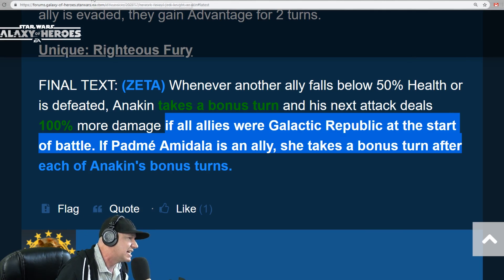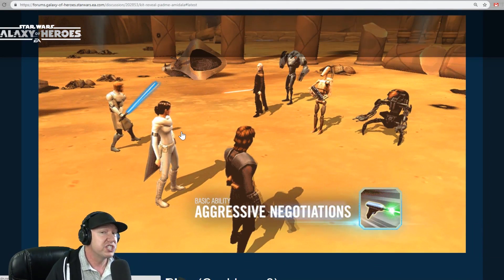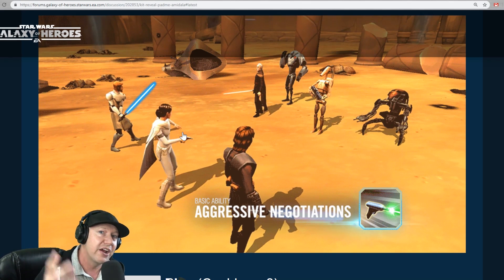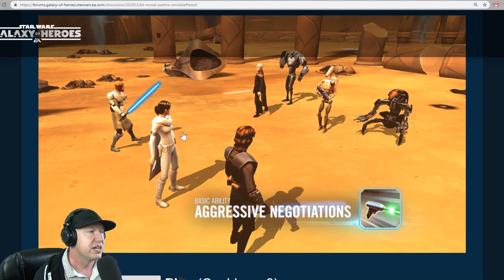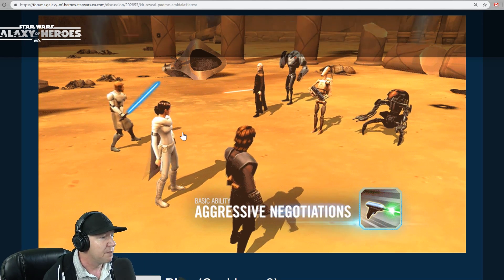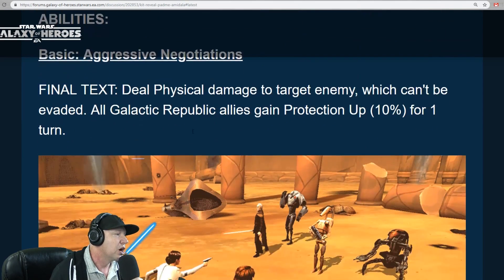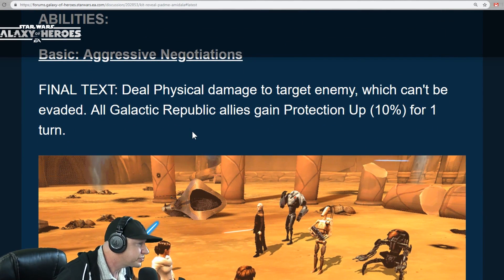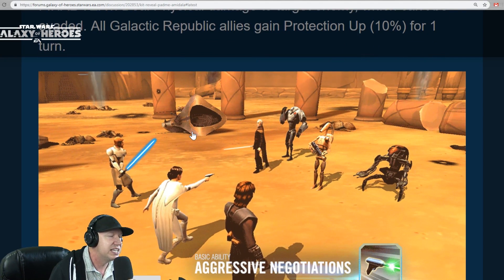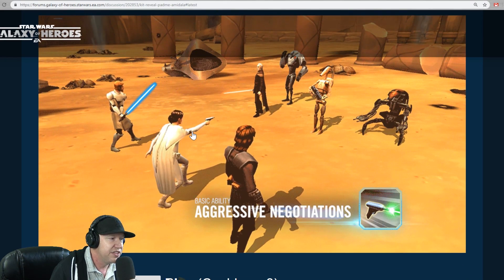Let's go over Padme's kit. Her basic attack is Aggressive Negotiations: deal physical damage to target enemy, which can't be evaded. All Galactic Republic allies gain protection up 10% for one turn.